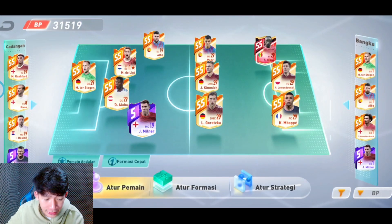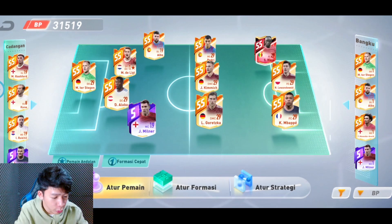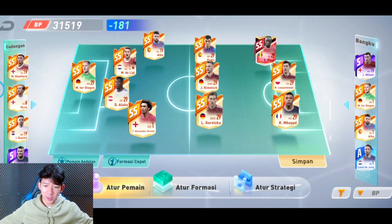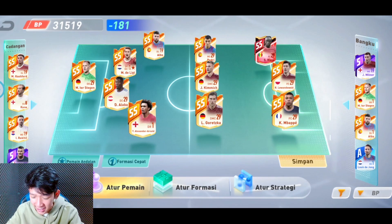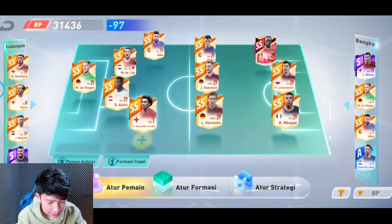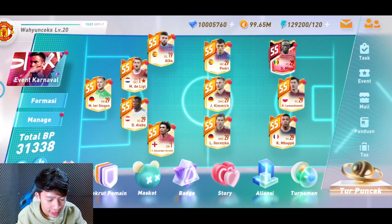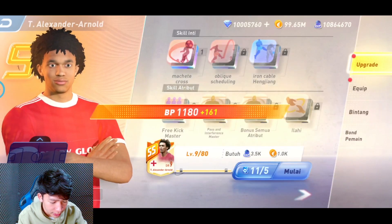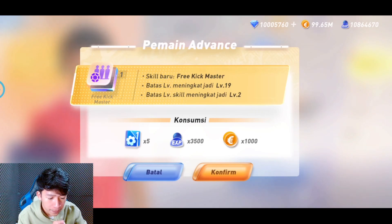Selain itu kalian bisa ngatur formasi sesuai kesukaan kalian. Gue pake formasi 4-3-3. Karena barusan dapet Alexander Arnold kita bakalan gantikan pemain. Pemain gue udah keren banget, udah SS semua. Ada event Tur Puncak, gue udah siap. Disini ada BP yang semacam kekuatan tim. Kita upgrade cepat - membutuhkan XP sebanyak 8.800. Alexander Arnold udah langsung level 9, lanjut ke level 10 menggunakan item warna biru dengan XP 3.500.